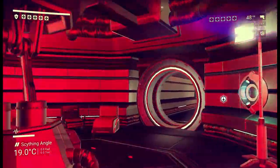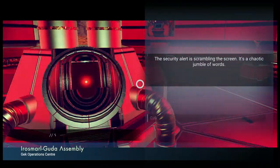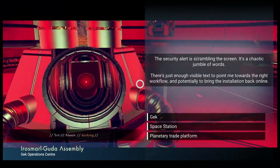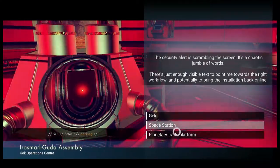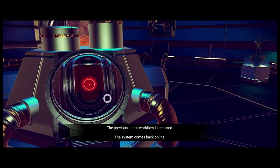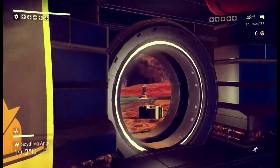Boltcaster — it's not letting me do stuff inside again. Let's see what it's saying. It's an assembly center. The security alert is scrambled on the screen, just a chaotic jumble of words, but there's just enough physical text to point me towards the right workflow and potentially bring the installation back online. It's saying: Skritz, Aster, docking. After docking comes a space station, right? Previous user's workflow is restored — the system comes back online. I think I've got it right. We've got the phase coolant sigma though, which is not quite what we're after. But my standing with the Gek has increased somehow, because that was important.